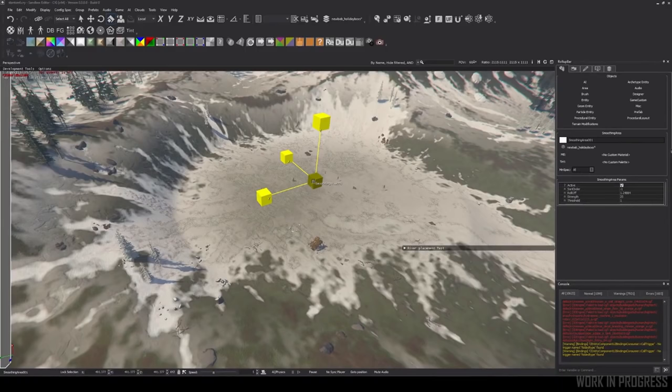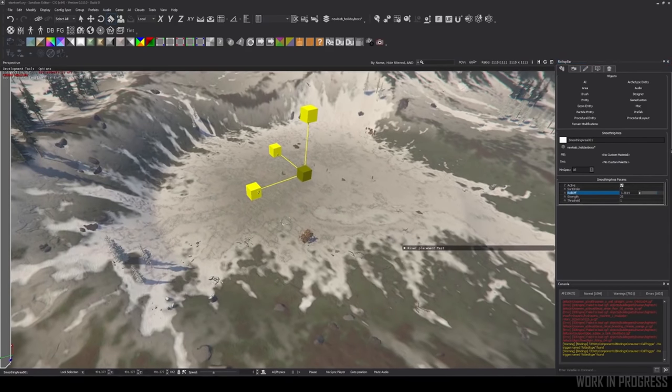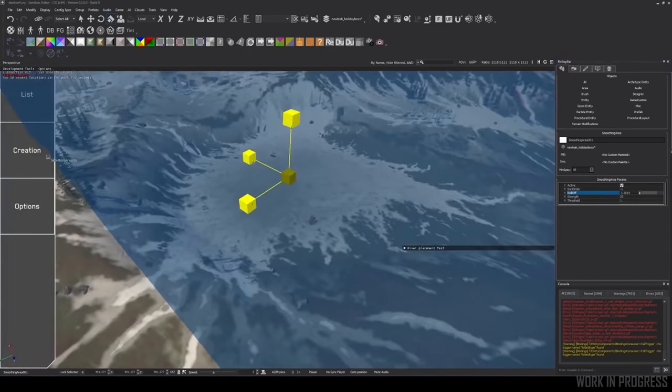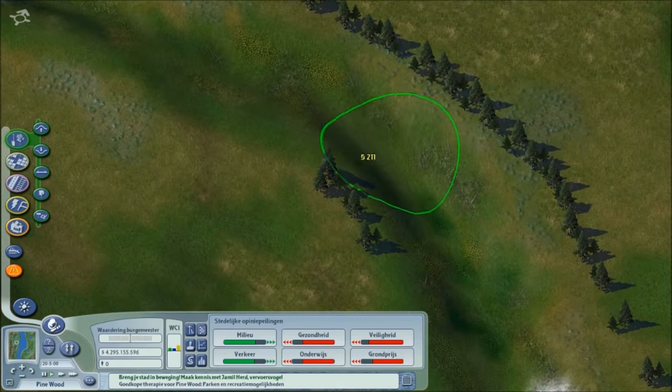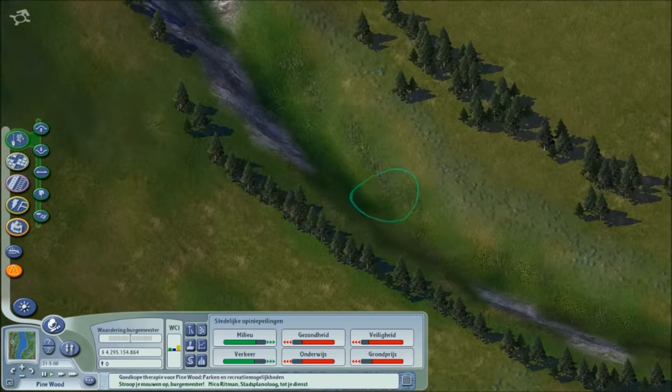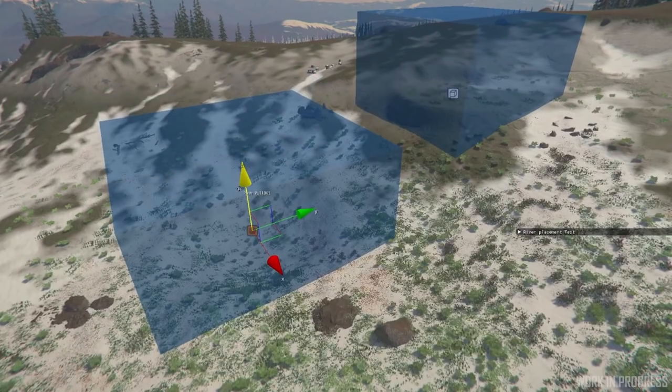This what seems to be a newly developed tool will allow them to get around that. Basically, the team seems to have built an in-house SimCity terrain building tool. This will allow devs to raise, lower, or flatten the ground in a space of their desired size, whether that be a small pond or a large mountain.